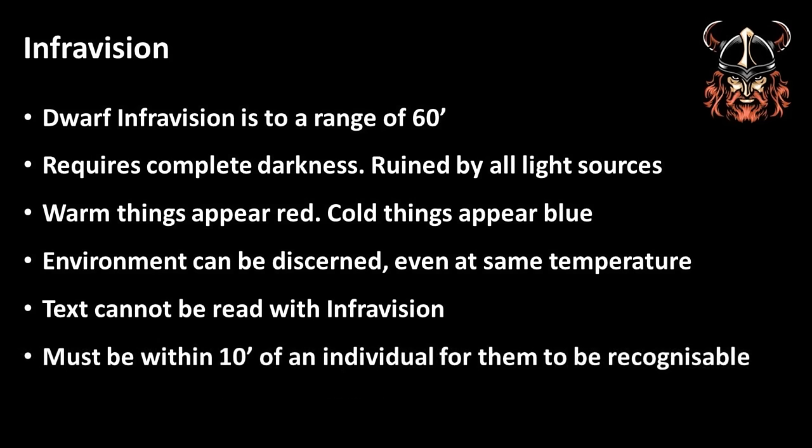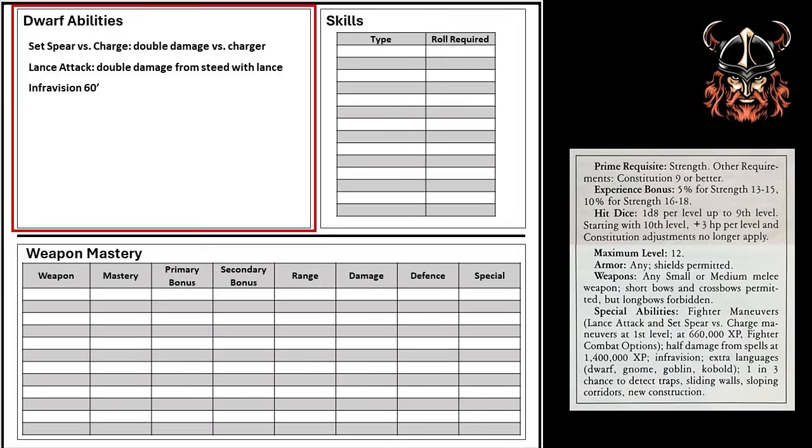Also, a creature with Infravision would need to be within 10 feet of an individual for them to be recognisable, unless otherwise easily distinguishable. Clearly, Infravision has its limitations if played correctly — it's not a catch-all see-in-the-dark ability that may be employed in the presence of torch-wielding humans. Infravision is for delving in the deep, dark places of the earth, where carrying a torch might highlight you as a target. Get in, spot your mark, and get out. That would be my use of Infravision, before letting the stupid humans light them up and charge.